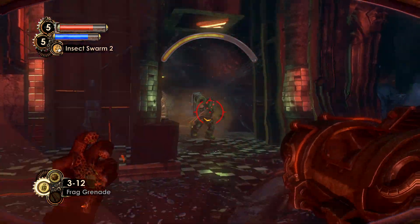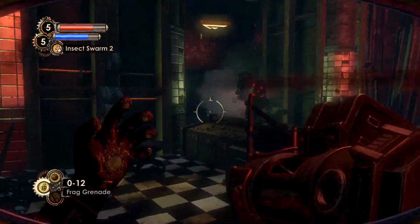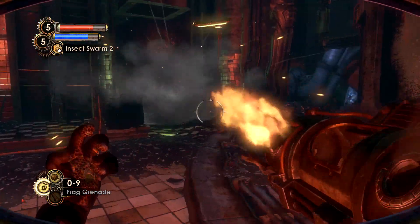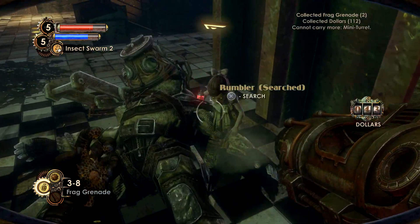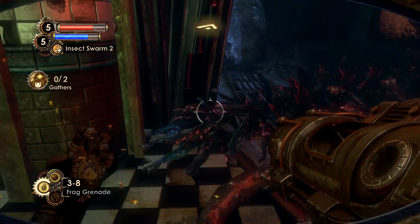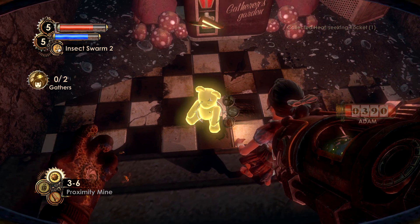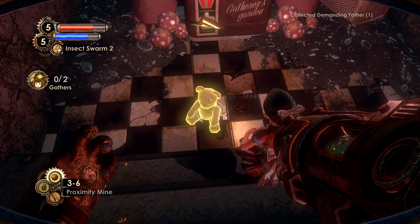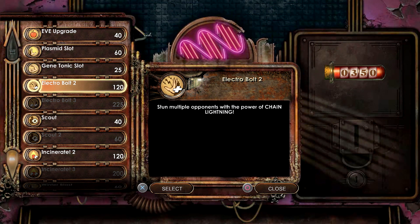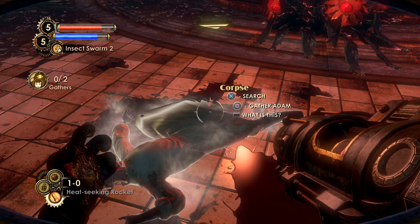Coming in at the number five spot is the launcher — or the grenade launcher, however you classify it. Just like in Bioshock 1, there are two base upgrades, and then in Bioshock 2 you have three different upgrades for each weapon. The first upgrade is increased clip size to hold more grenades — I believe it goes from holding one grenade to three. The second upgrade is immunity to explosive damage, just like in Bioshock 1.